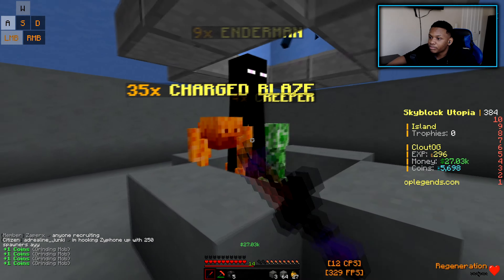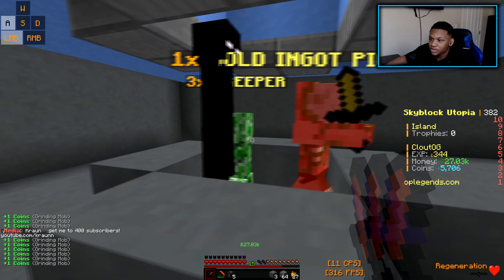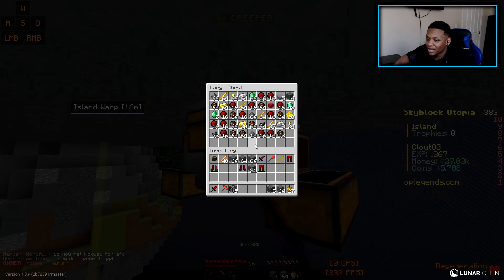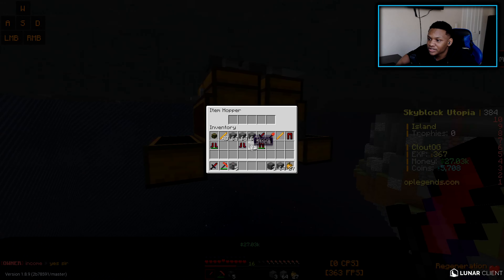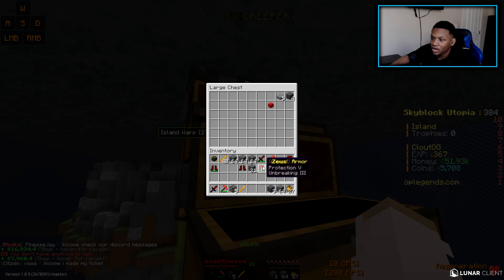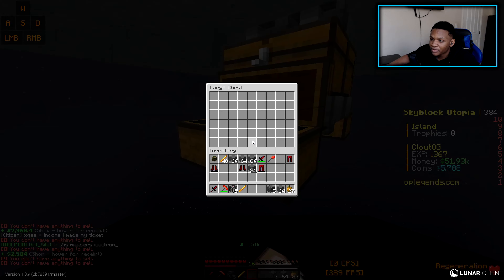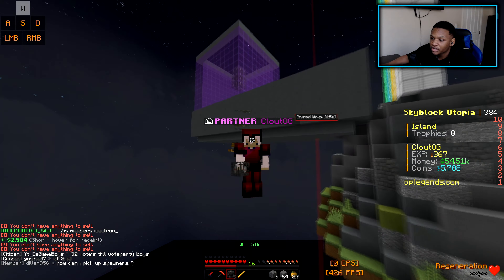We're actually getting a lot of mob drops — I'll show you guys those later. Do you guys see this? All of these mob drops aren't even moving. Let me sell one — I got 16k from it, which is pretty nice. Let's use the sell wand over here. Looks like I sold it.